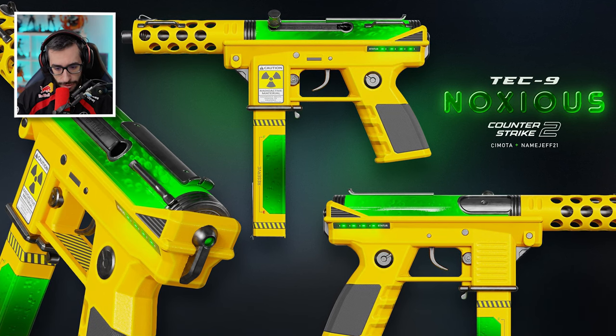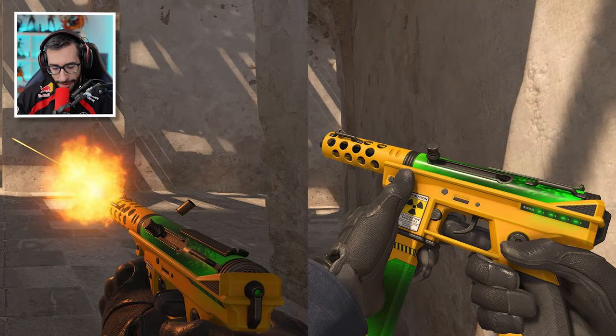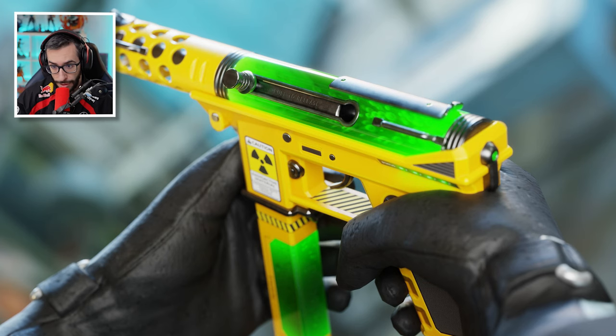Continuing with the Tec-9 Noxius — I like this one quite a bit more than the one we saw before. That green substance that looks nuclear — I like this one much more than the previous one.